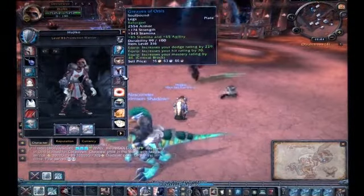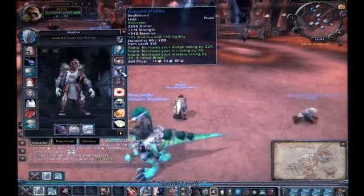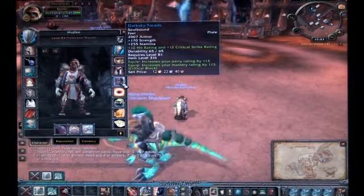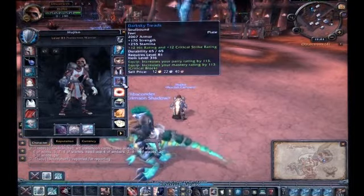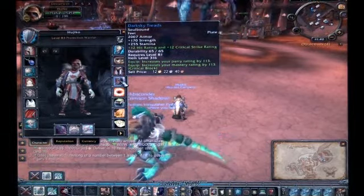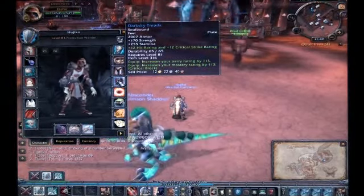Greaves of Osiris — there are actually two tanking leg options. One is off the last boss in Throne of Tides, and I think this one was the quest reward from Vortex Pinnacle. Dark Sky Treads is a BOE blue drop from Vortex Pinnacle. You can find them on the Auction House. I've been trying to buy them out at like 40 gold and sell them for like 200 gold because they're worth it — but you get knuckleheads who throw them back on for 40 gold. If you're a tank, these are the best pre-heroic boots, and they're still best-in-slot at level 84.